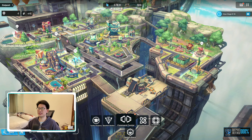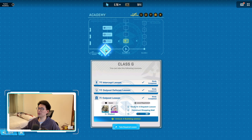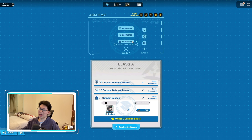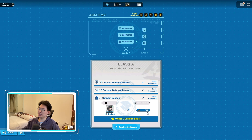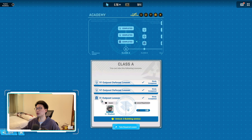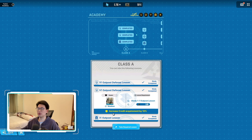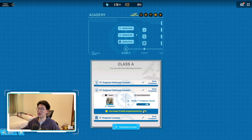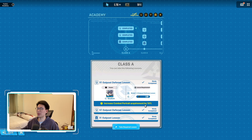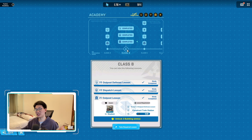So how do you get all of these buffs? As you progress through the store you will unlock the Tactics Academy. When you enter it at the very beginning you start in Class A — I'm currently in Class G. In Class A you spend money to learn things that grant buffs: lesson 1-1 unlocks three building slots, 1-2 increases credit acquirement by 10%, and 1-3 increases combat portrait acquirement by 10%.